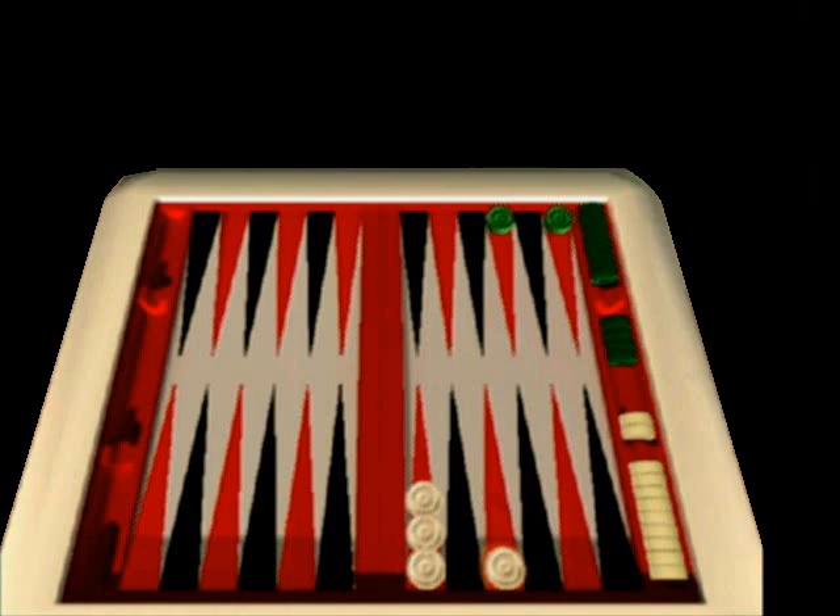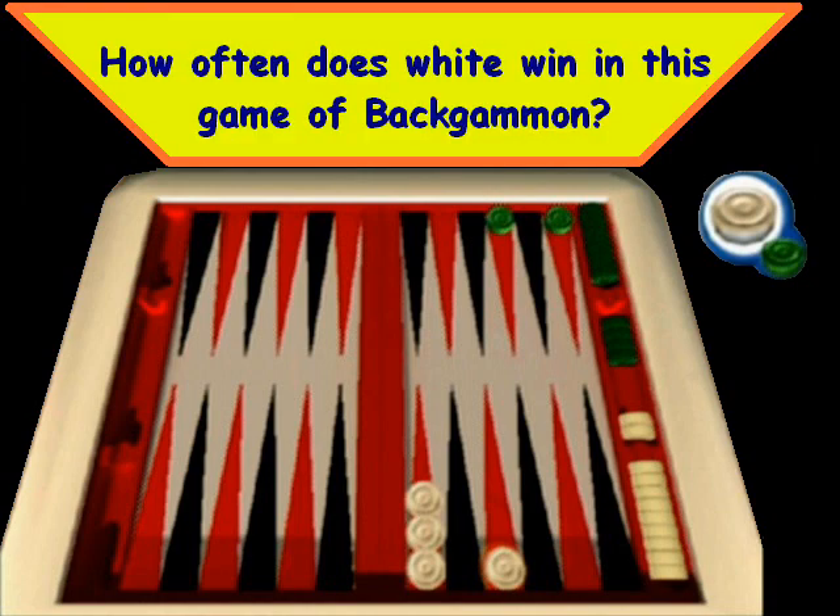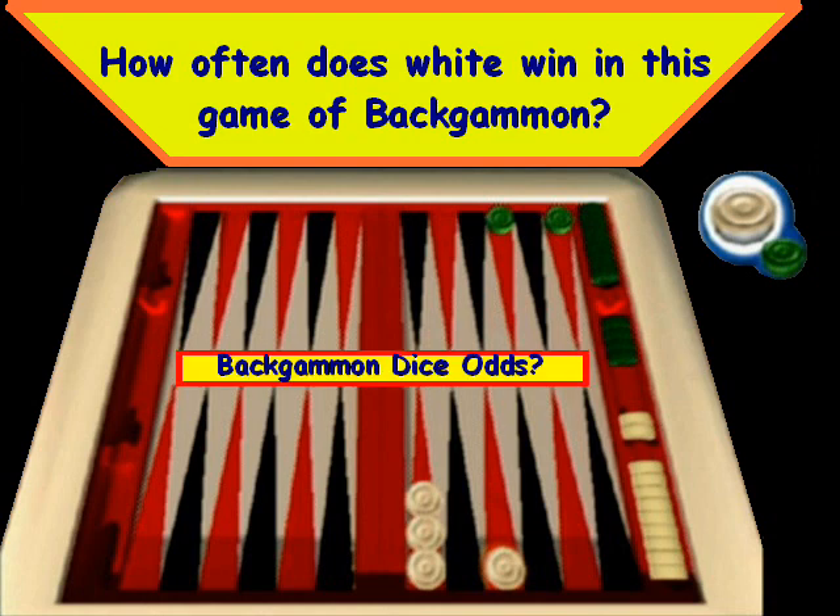Let's take a look at this board in front of us here. We'll notice it's White's turn to move, and what we want to know is how often White can win this game. Obviously, White is behind here, and to answer this question, we're going to need to know what exactly the dice odds for this game are.